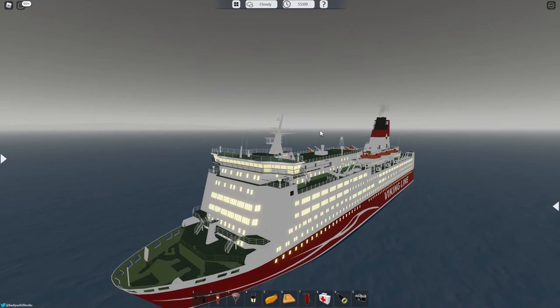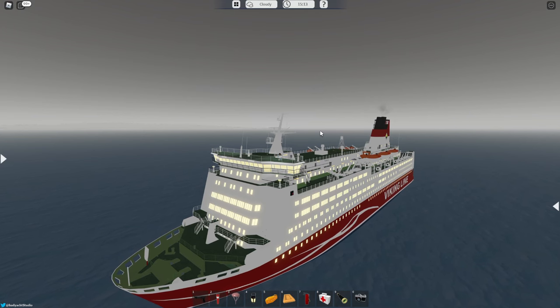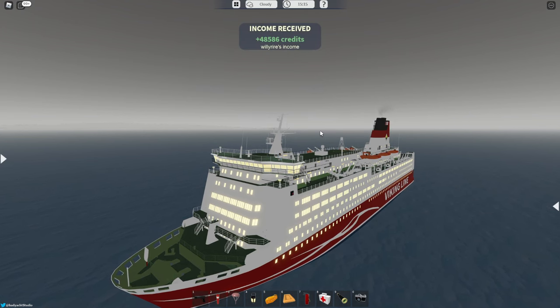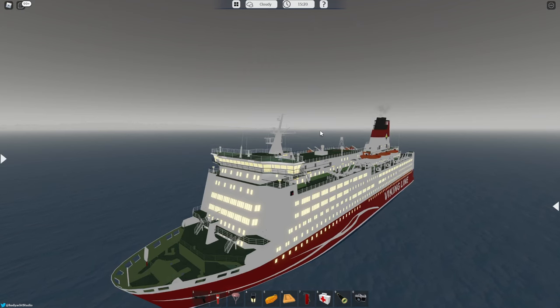Hello everyone, and welcome back to another Dynamic Ship Simulator 3 ship review. In today's video, I'm going to be reviewing the Mariela Class Cruise Ferry. This vessel costs 1.5 million credits and makes 10,500 credits per nautical mile. This ship can go 16.4 knots without any upgrades.